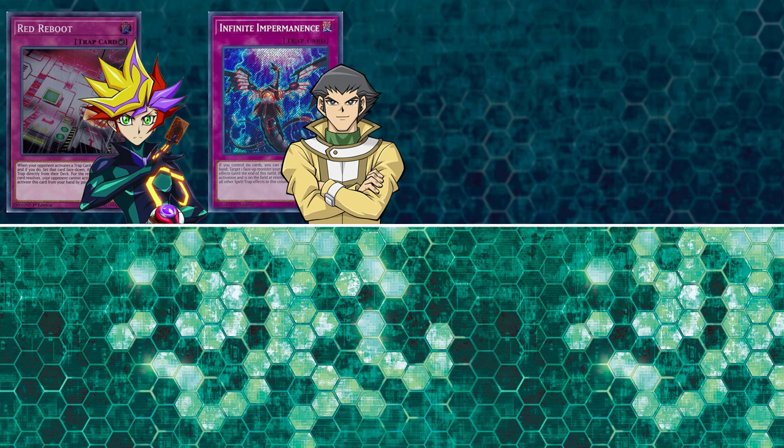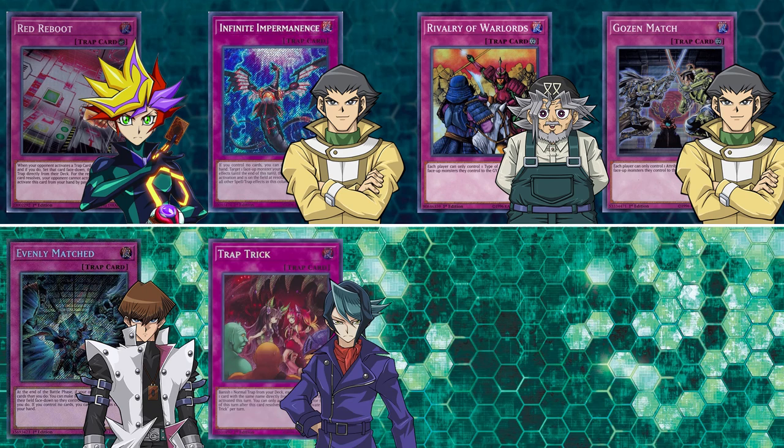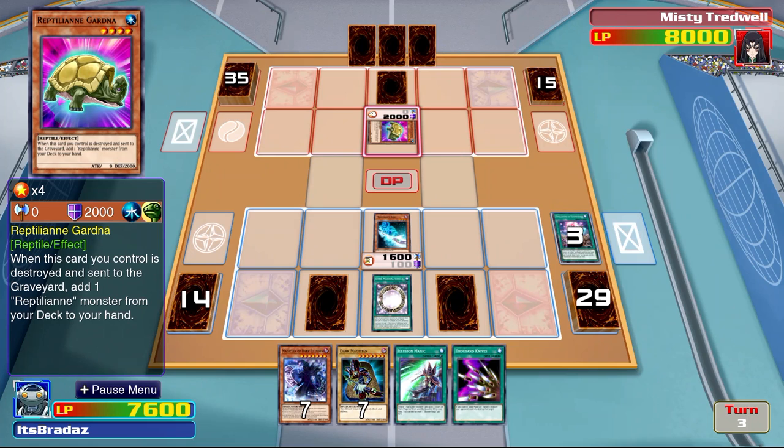Finally, for the trap lineup, we have Red Reboot from Playmaker. Infinite Impermanence is going to be a very hard card to get — that's from Bastion Misawa. Rivalry of Warlords is from Grandpa Muto, though I know it's in Aoi's or Blue Angel's challenge mode deck. Gozuki Match is from Bastion Misawa. Evenly Matched should be from Seto Kaiba. Trap Trick is going to be from Shea. Mind Crush from Seto Kaiba. And all of the Solemn cards — Judgment, Warning, Strike, those kind of things — are going to be found in Alexis' pack in GX.